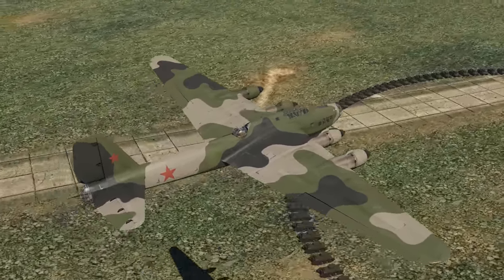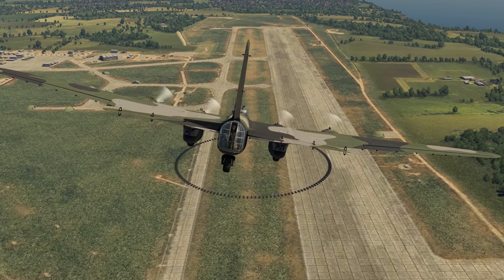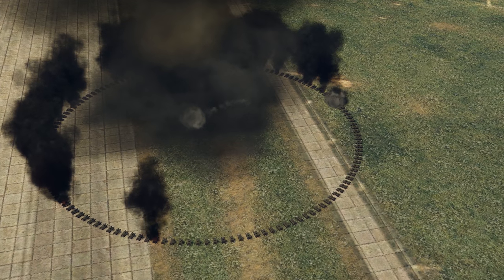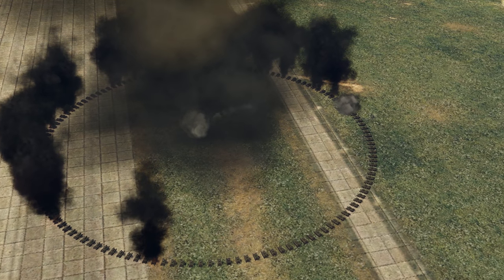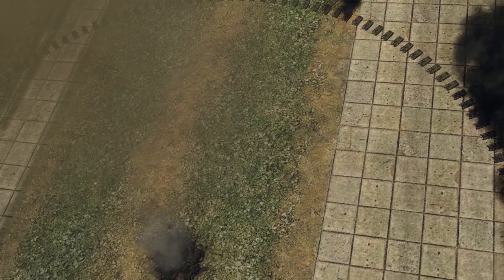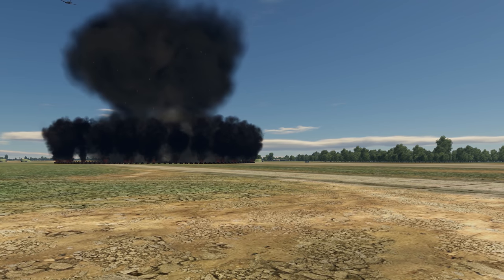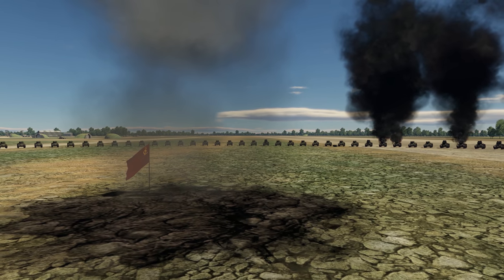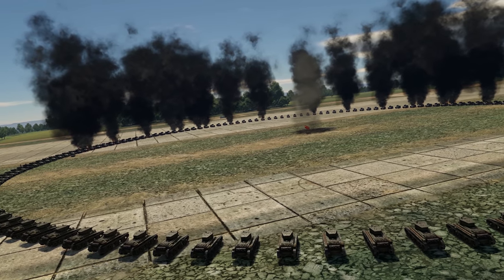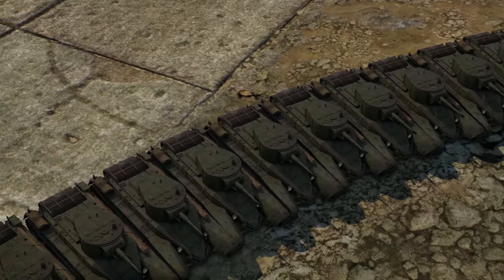After another couple of attempts we reached a 115-meter radius. Dropping the bomb and missing the center slightly — some tanks survive. Have we reached the limit? All we need to do is aim more precisely to hit the very center. Several attempts, and we still manage to destroy all the tanks with one bomb. However, we must note that if we miss by only a couple of meters, some tanks survive. And if we widen the circle even slightly, we won't be able to destroy them all.